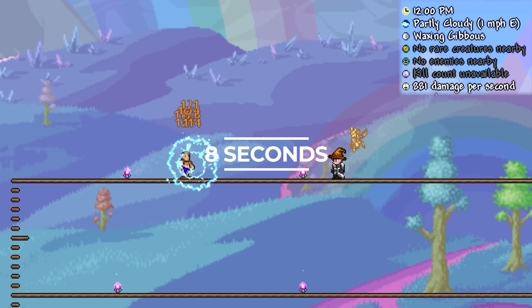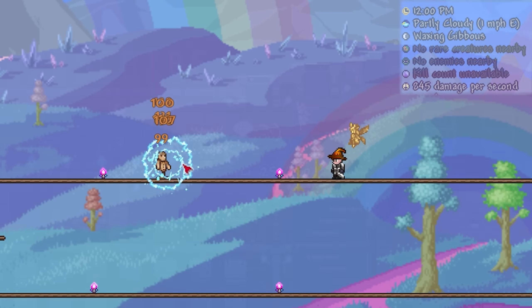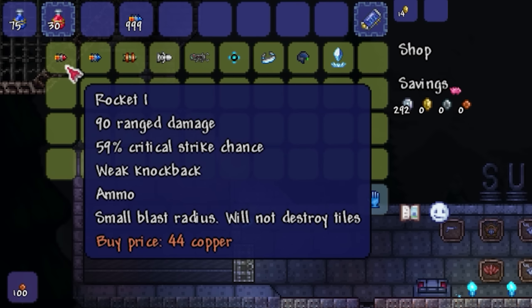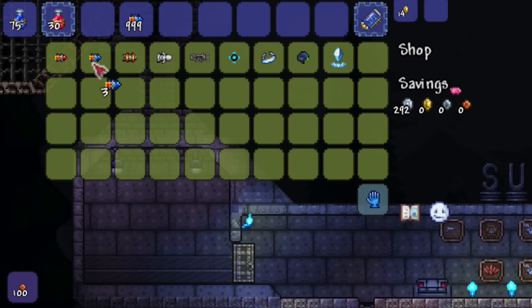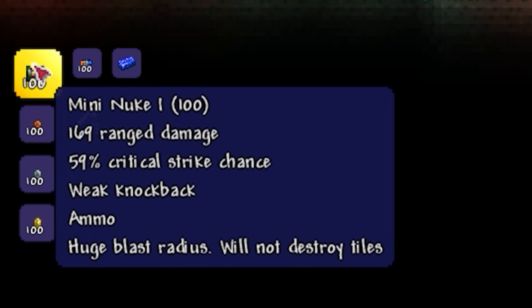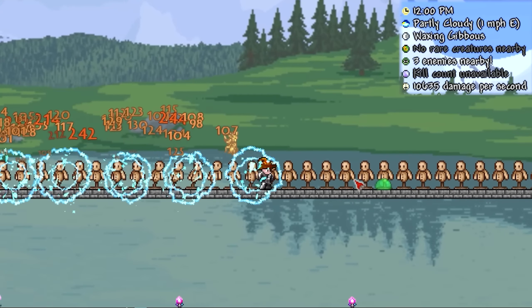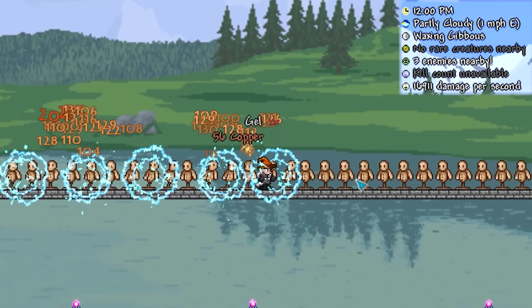Unlike some other weapons like the Snowman Cannon, the Electrosphere Launcher will only inherit the stats of the rocket used and not the special effects, meaning if you want to deal the most damage with this thing, purchase a bunch of Rocket IVs from your Cyborg at night, and combine them with Shroomite bars at an Auto Hammer to create Deadly Mini Nukes. With this setup, you can expect to deal some impressive DPS on multi-enemy scenarios, thanks to the lingering of the energy balls.